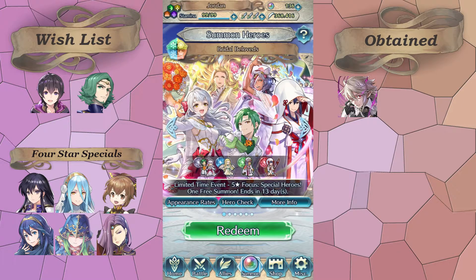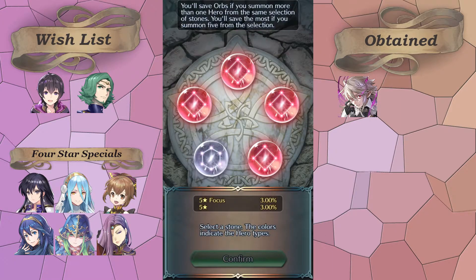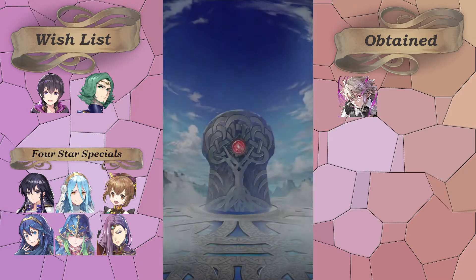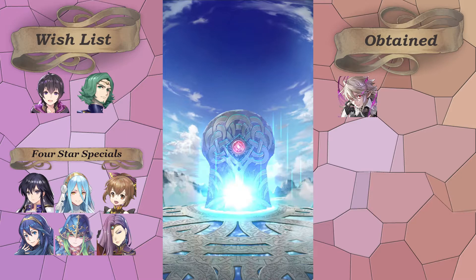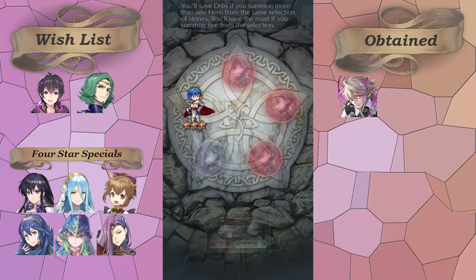Today we've got the rerun of last year's Bridal Banner. I got Obero and Micaiah pretty easily last year, so on my free summon I probably just want to go for Obero. I'll just pick one of them — I don't really have the orbs to spend for another copy. Unfortunately it's just a three star. I'd really like to fix her IVs, but Sword of Firesweep is too competitive for me to really want to do that.